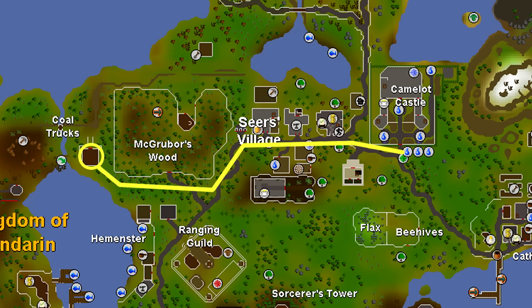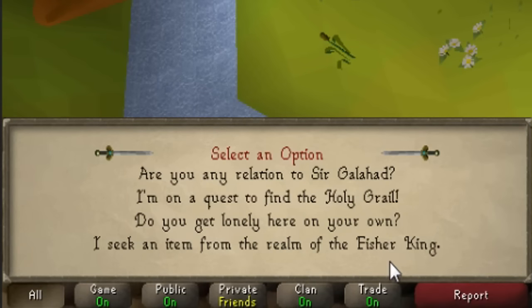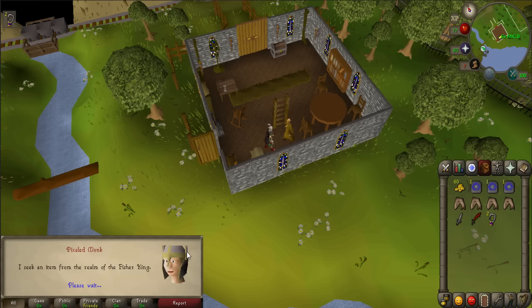Now teleport to Camelot and follow the map to Galahad's house, just southwest of McGrubor's Woods. Talk to Galahad and say 'I seek an item from the realm of the Fisher King.' He will hand you a holy table napkin.